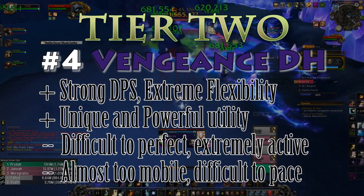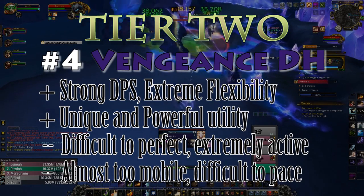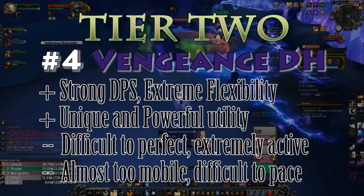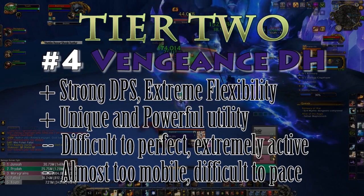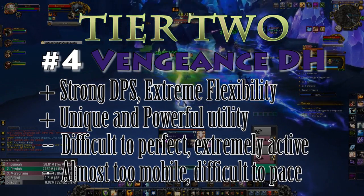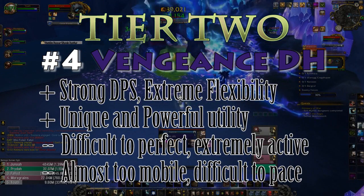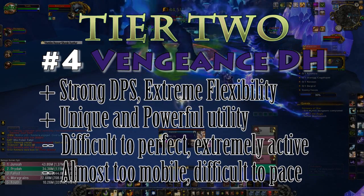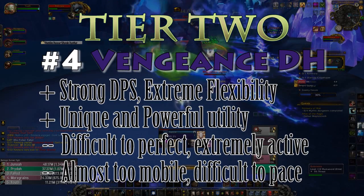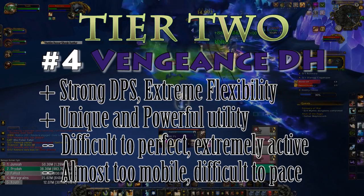Tier two, number two — number four overall — is the Vengeance Demon Hunter. Vengeance remains one of the most versatile and flexible tanks, capable of doing insane things no other tank can dream of, but I find them weaker overall at typical standstill tanking. They are above average in self-healing and the best in terms of mobility and kiting, but feel in-between for mitigation and actual damage. They have potential for great burst damage, but much of their burst relies on defensive abilities that also deal damage.